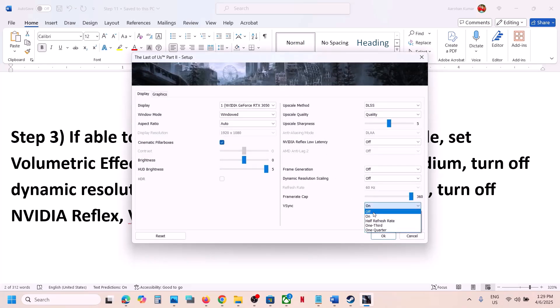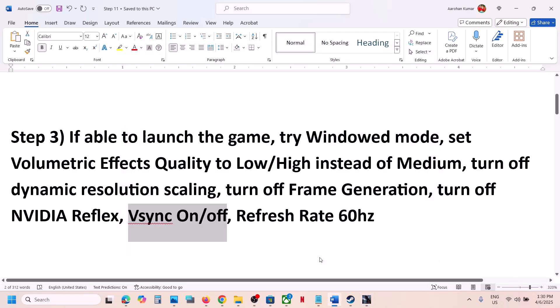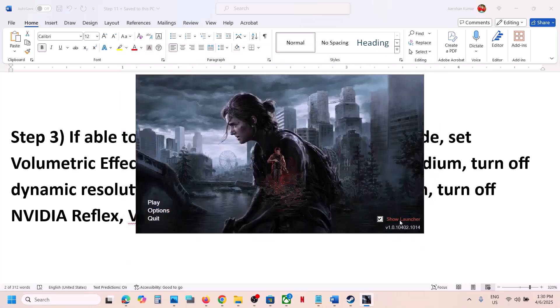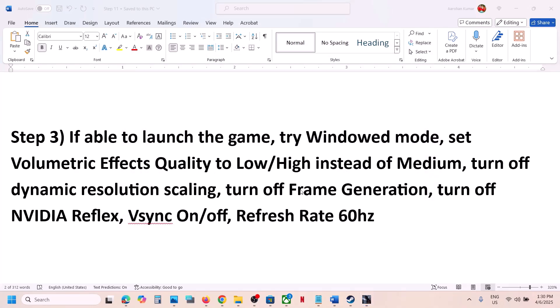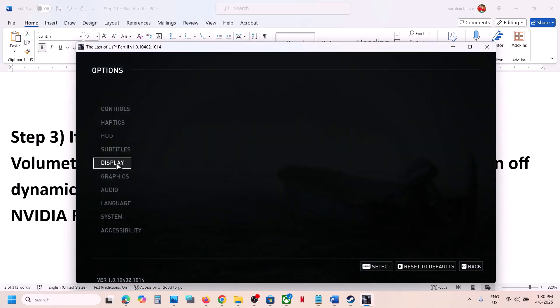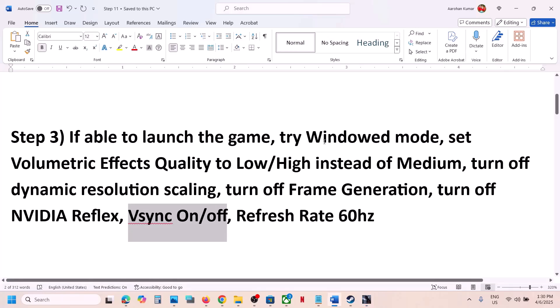You can also try V-Sync on or off. Go to Options: if V-Sync is on, turn it off and check; if it's already off, turn it on and check. For some players, selecting Half Refresh Rate has also worked, so try On, Off, and Half to find which works for you. You can also set the Refresh Rate to 60Hz and check.